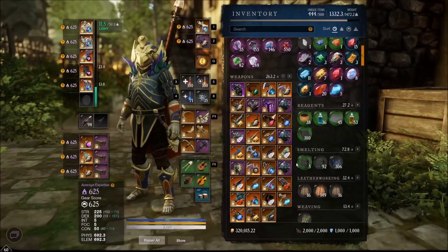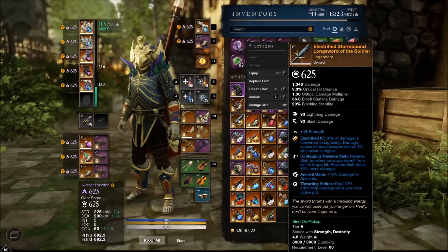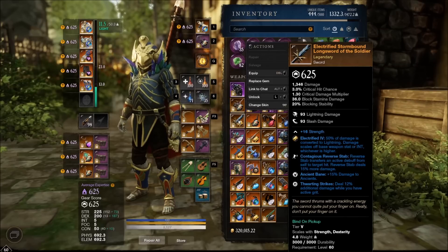Although with the nerfs to thwarting strikes coming up - they're moving grit from strength to constitution - I'm going to have to find a new DPS sword for ancient content. I was using this one which I really like. I enjoy the synergy between reverse stab and thwarting strikes because reverse stab does have grit and they also buffed the weapon perk to deal more damage.